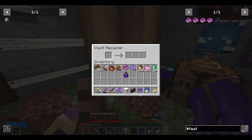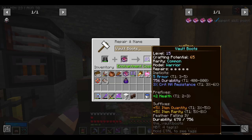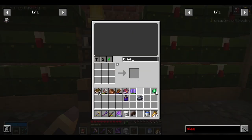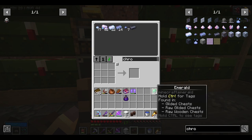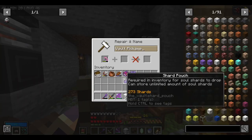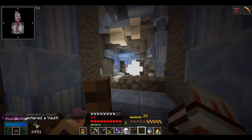Before I forget, let's put some feather falling on here because I just about died from fall damage in that vault. I added them to the wrong boot - I meant to recycle these ones and put feather falling on the right ones. Thankfully I have a few extra books so let's retry that. I actually want to try to make a black chromatic iron pickaxe - I already have one ingot and I should have enough black opal to make the other two, but the only problem is I'm missing two chromatic steel. That just means we have to run another vault. We may as well add fortune on our pickaxe as well.